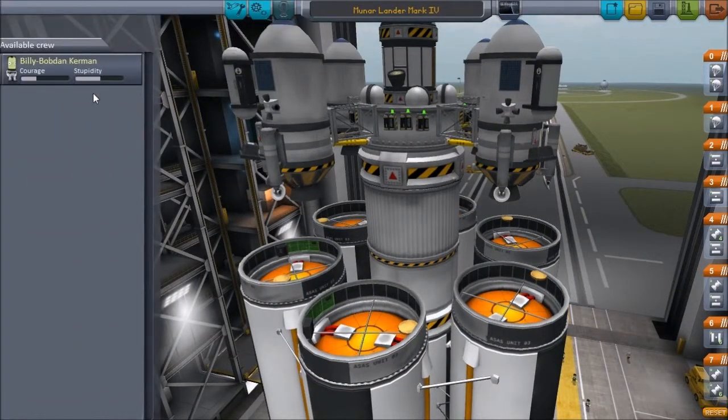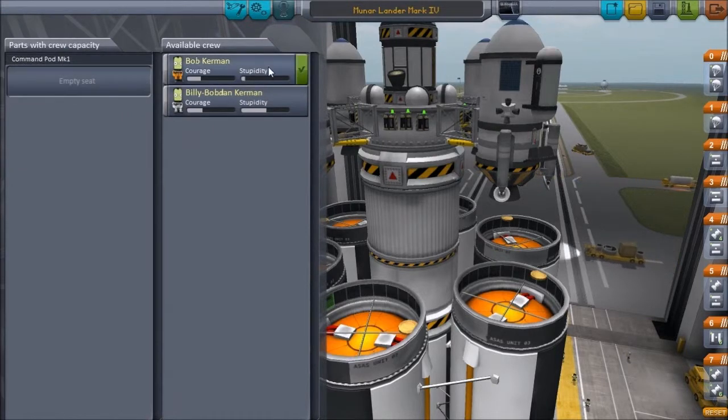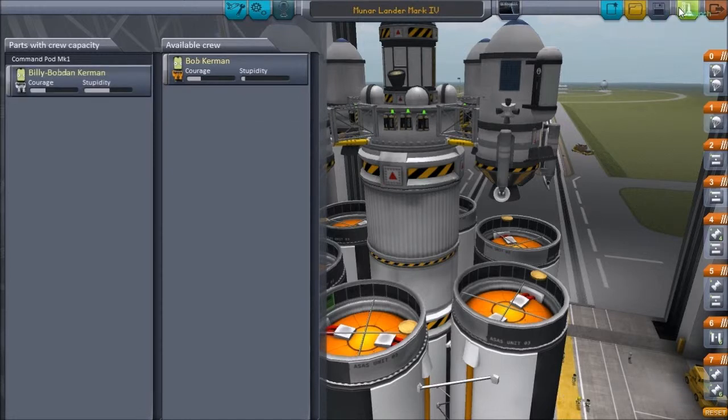Let's make sure we have the other cockpit — not ball, Bob. Get out of the cockpit, Bob. We're going to use Billy Bobton for this mission. And we are going to launch in T minus 10...